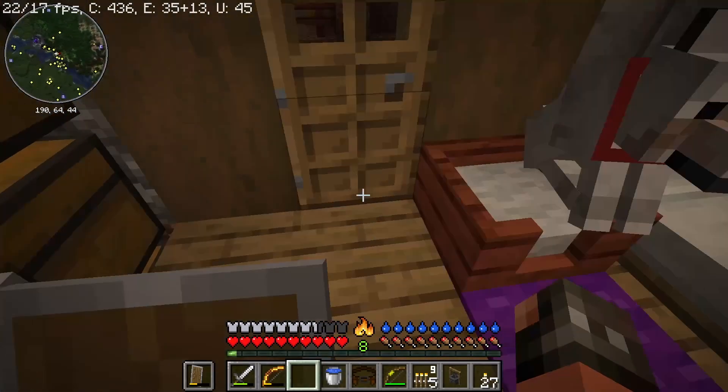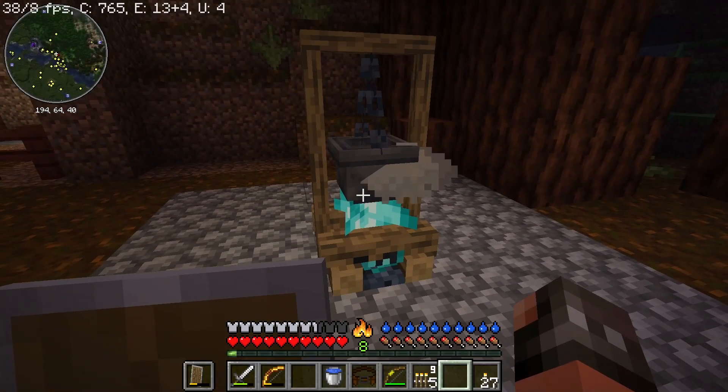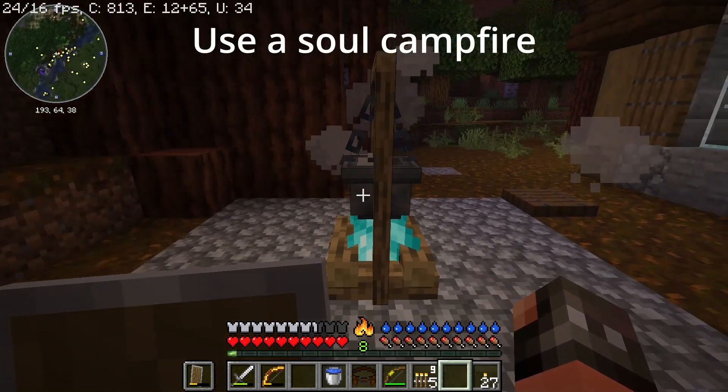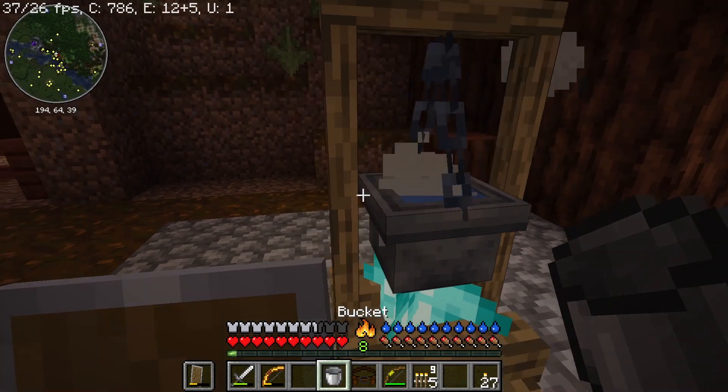We are doing it with this — really cool. I think we just put it up here, like that. Look at that. We have a cauldron on a cooking rack, and we are going to put water in it, like so.